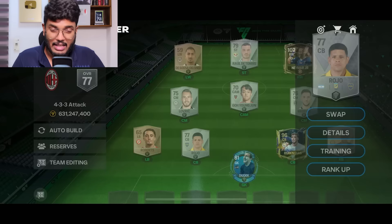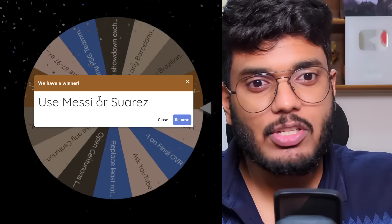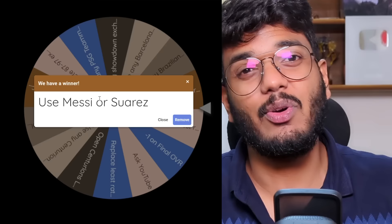We've got two center backs sorted and we need to sort the full backs. Next spin — oh my god, it nearly lands on 'minus one on final OVR' but luckily escapes to 'Use Messi or Suarez.' I think I'll go with Messi. I can play him at right wing and shift Neymar to left wing — that's a good idea.